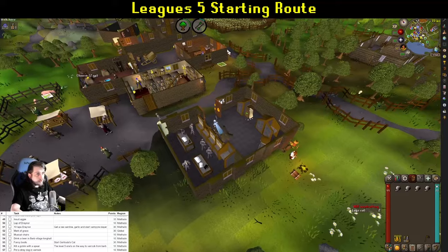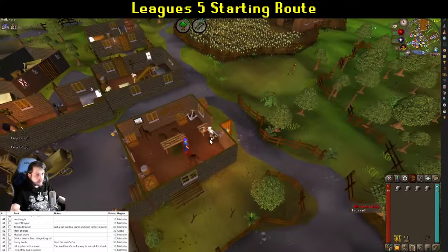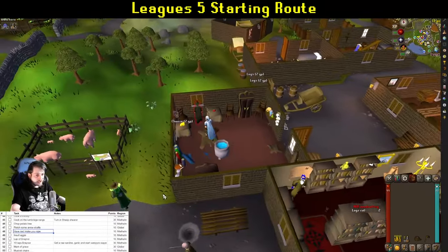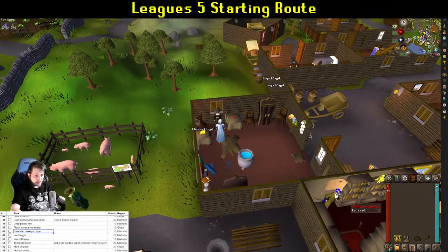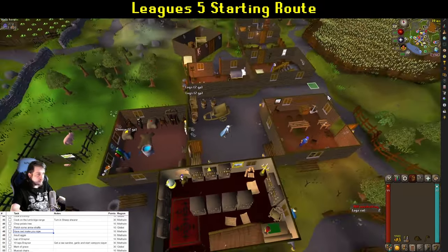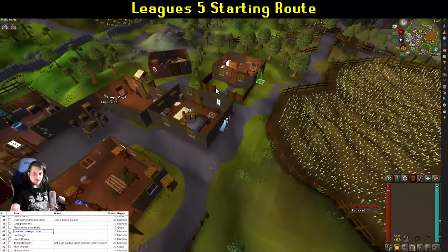Moving down into Draynor Village, grab another 4 balls of wool from the bank. Talk to Ned and have him make you some rope. Then go into Aggie's shop and tell her she's a mad old witch — she'll make you 20 coins poorer.